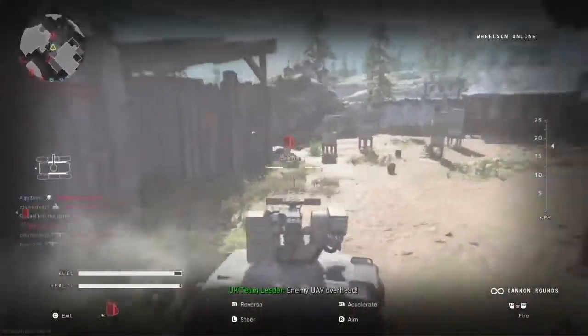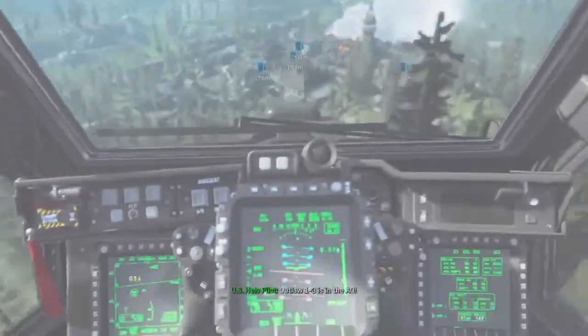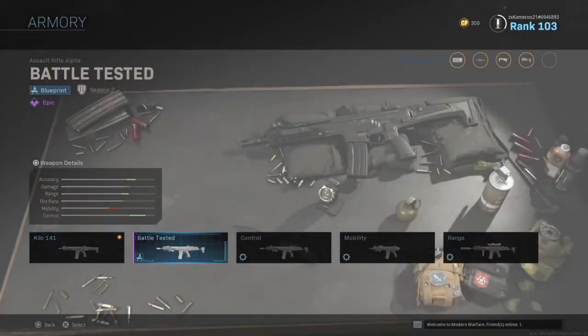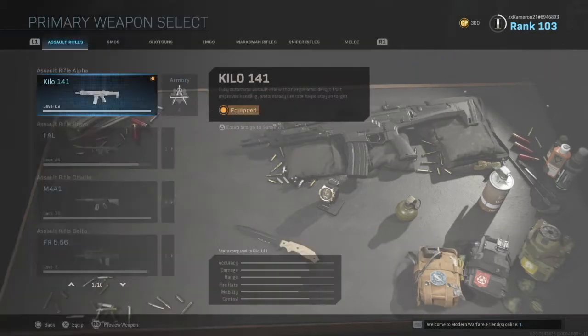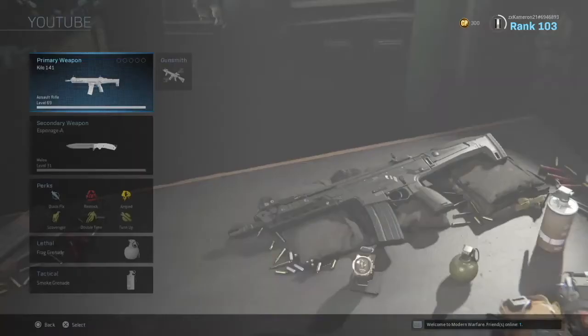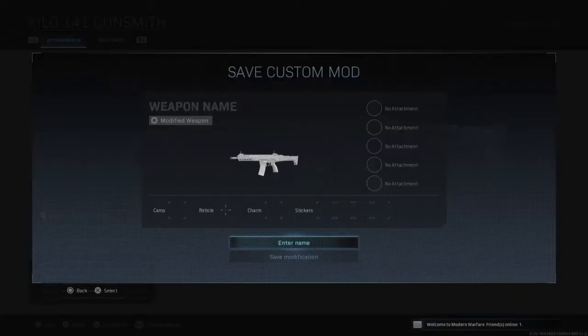Before the last build, let me quickly show you how to save each build so you can reuse them without recreating it every time. When you go to select your weapon, right next to it you'll see all the different loadouts you've unlocked through the play store or battle passes. To save a build, go into the Gunsmith after you've made it, hold down L2, and it brings up a screen where you can save your custom mod by whatever name you choose.